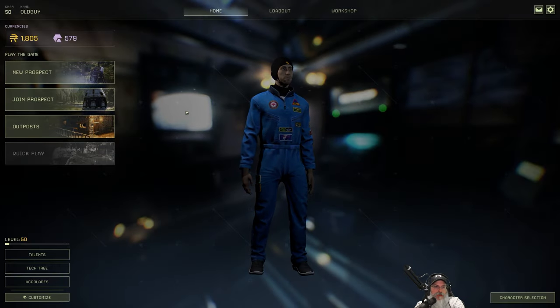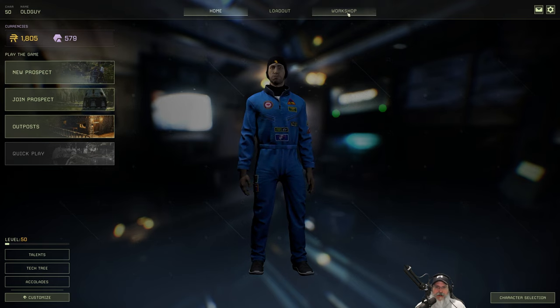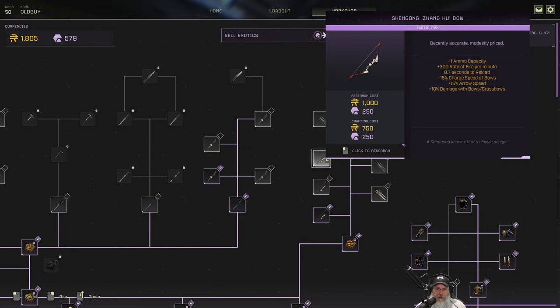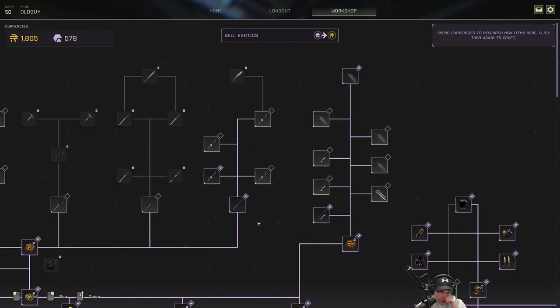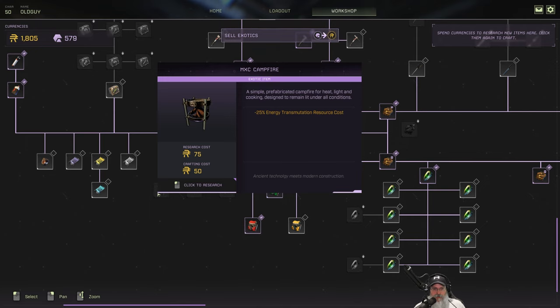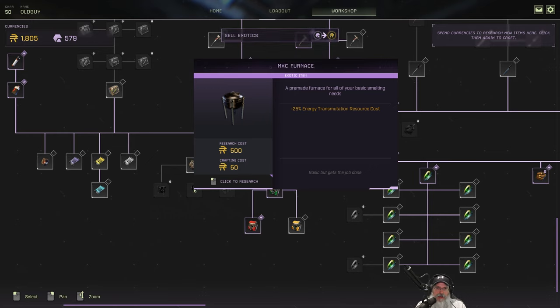Welcome back everybody to Icarus. I am Old Guy Gaming, and in this episode we're going to attempt our first hardcore mission. Before we do that, we've got some money to spend. The three things I'm after are the top-end pick, the top-end knife, and the best bow in the game. I also want to get the furnace and the MXC campfire — it can burn outside during a storm so rain doesn't put it out.